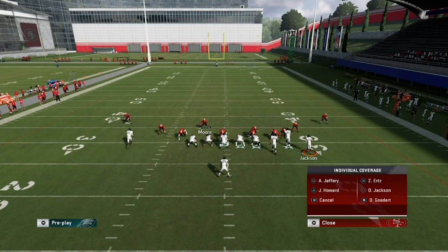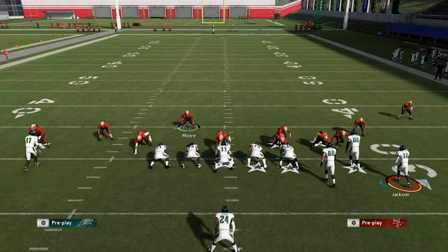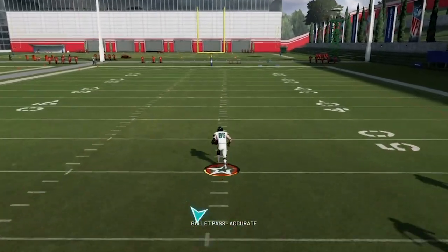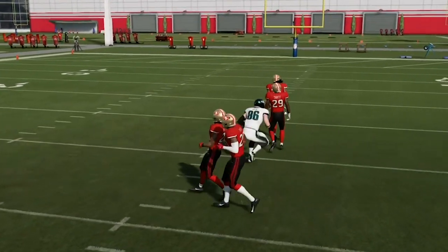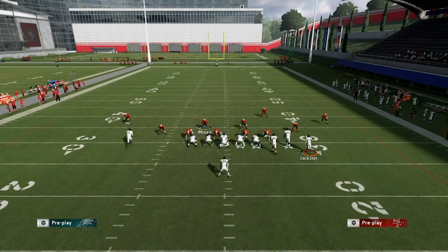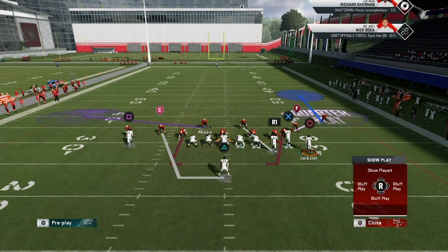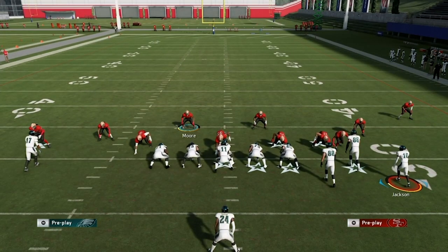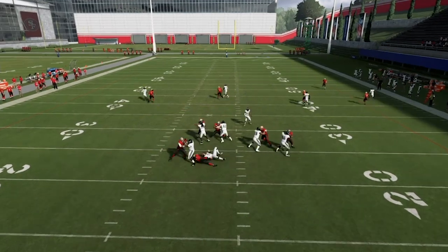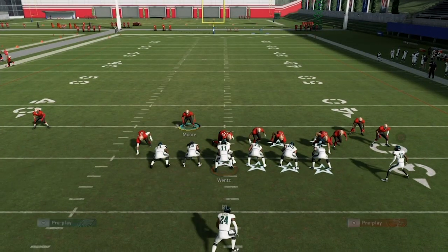Against a bunch — which you'd think wouldn't work because of the congestion on the right — it actually works fairly well. This is a single back bunch from the New Orleans playbook. If there's any kind of motion to the right, you don't want to commit fully to your user blitz. That's the beauty of user blitzing: you can identify the motion and fall back into coverage. The AI blitz tends to chip the lineman and slow down, so you won't get that fire interior pressure. Here it is again — watch: if he motions out, I just go out into coverage, and the edge pressure still gets in.